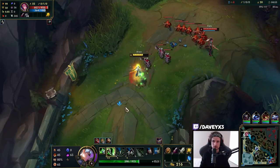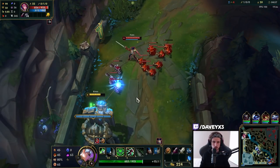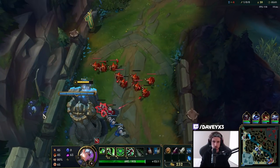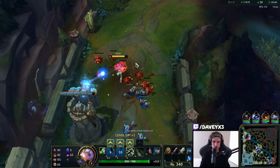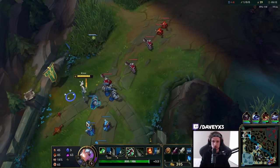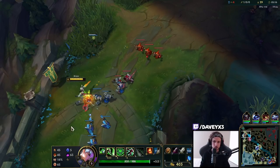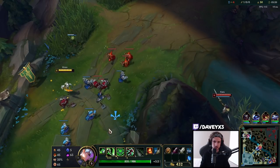That's clean — not bad, good play from her actually. She hit me with the Q while also Q-ing backwards, that was solid. Now we have the wave slow pushing into Fiora, and I'm going to use this to hopefully get a kill at her level six.